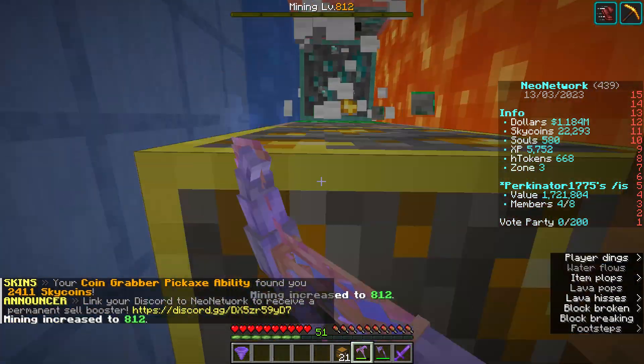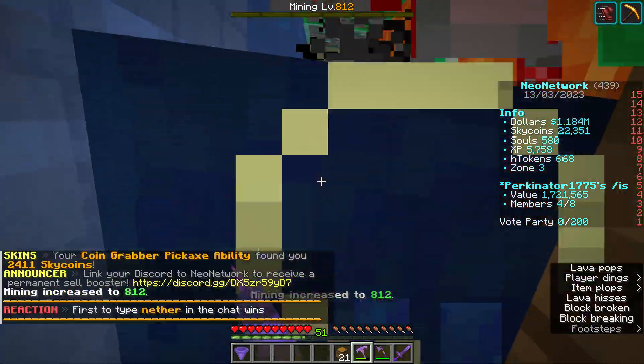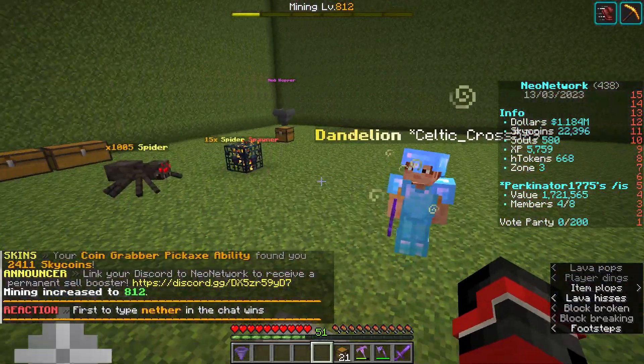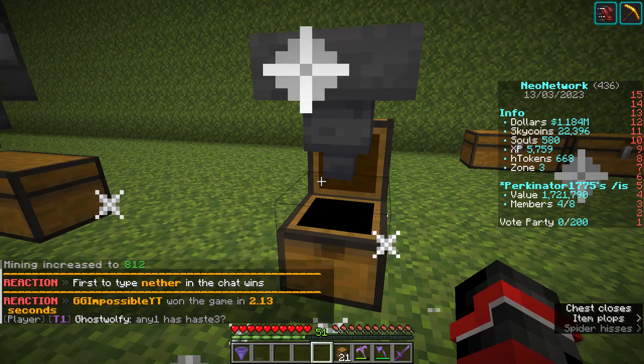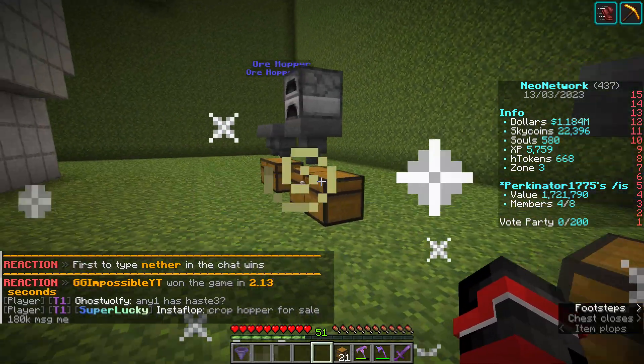As you can see, I've destroyed some emeralds and some diamonds. We're just going to run back out here, and we can see in our cell chest that is all that this hopper has picked. That's it.